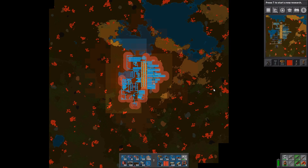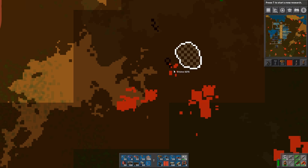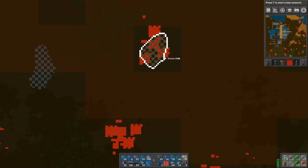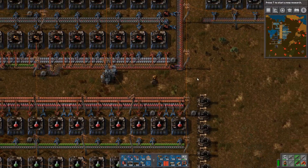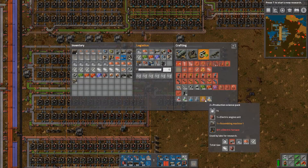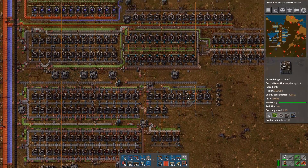We need stone as well, but the problem is this stone patch has aliens near it, and this stone patch has aliens on it! Aliens there, aliens everywhere. So we will start with the military science pack today, and to produce the production science pack we also need electrical engine units, which are very slow to produce.